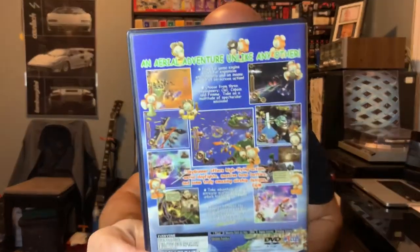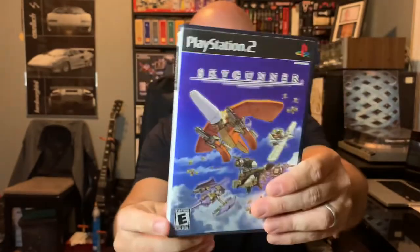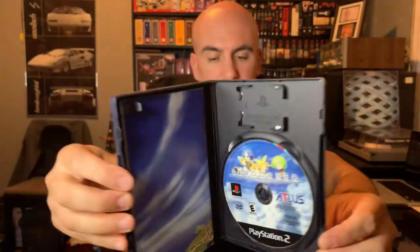I really had no idea what this one was — I just liked what I saw on the back in terms of graphics. Mint manual, mint disc. This will be an interesting trial; we'll probably do one of these in one of our first-time let's plays. Honestly, I know nothing about it. I like the white label on the side, but it's a game I picked up purely based on what I saw on the back and the fact that it's an Atlus game.